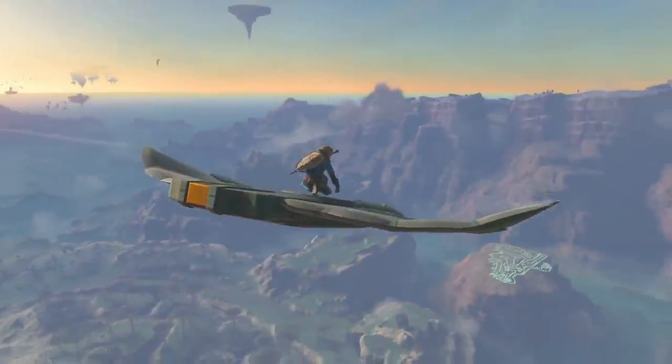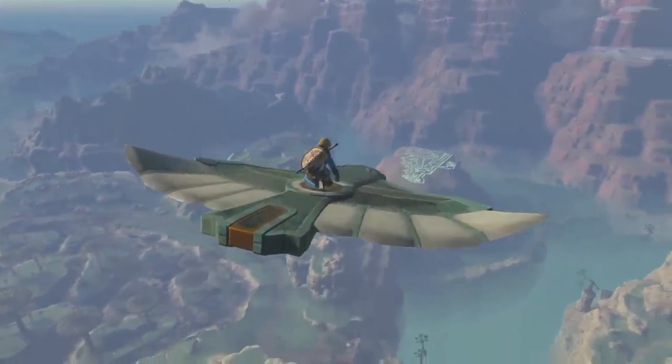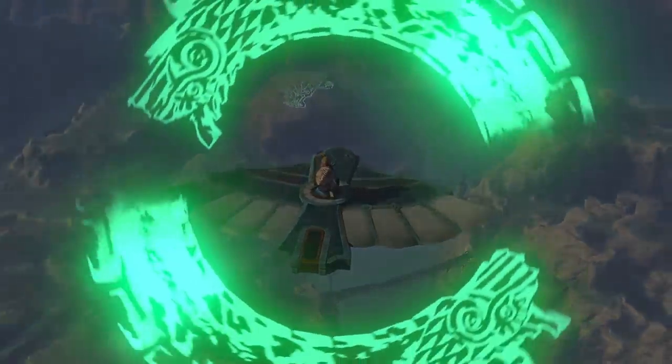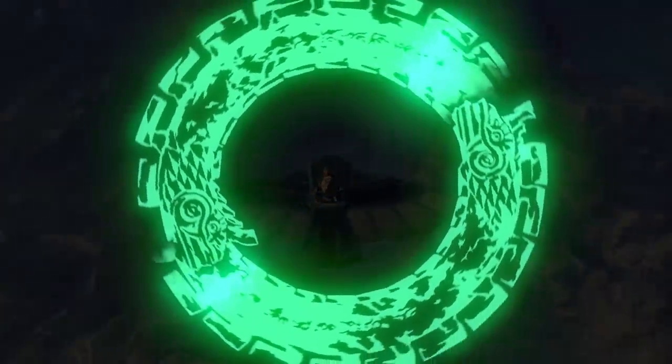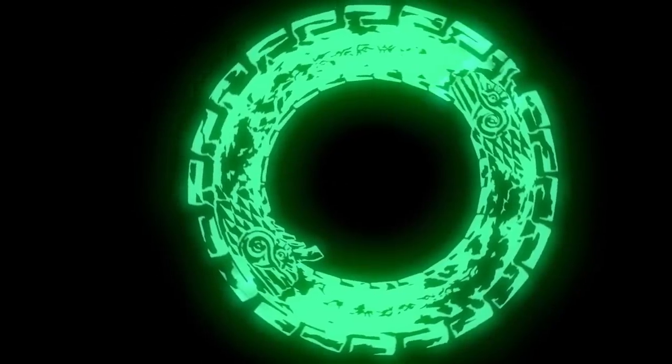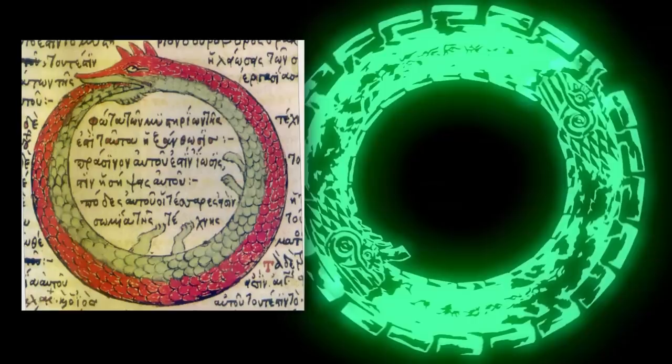We finally move to the game's logo reveal. Two Zonai dragons, again glowing that same eerie green, come together to form a circle — similar to the symbols seen on the giant doors earlier on — and eat each other's tails. This is incredibly reminiscent of an Ouroboros, an ancient symbol depicting a dragon or serpent eating its own tail, which represents the eternal cycle of life and death, of prosperity and destruction.